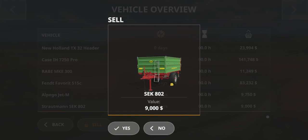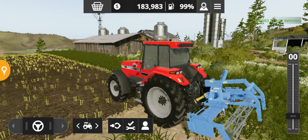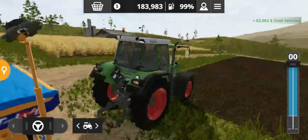The thing is that they changed the option — before, we were able to sell vehicles in the shop directly, but now we have to go to the vehicles menu. I just hope this tutorial will help you and you will now be able to sell your vehicle.